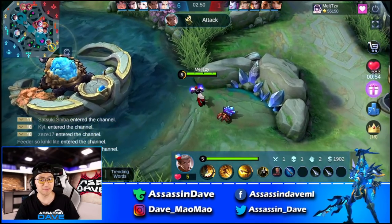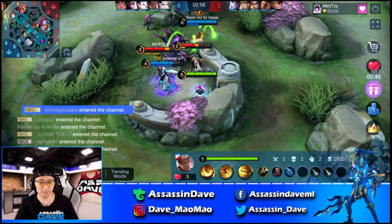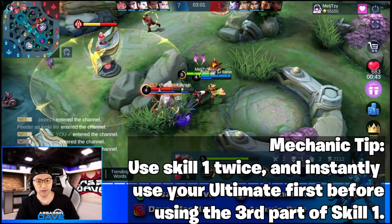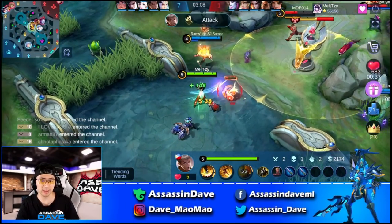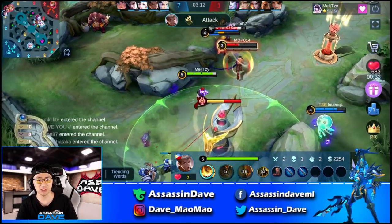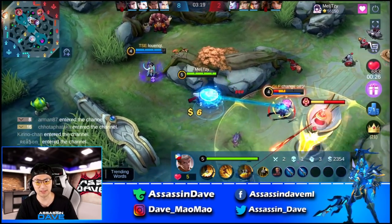He's gonna be taking the experience lane in this game. The team is rotating, so Chow instantly rotates to help the team. Very important because Chow's ultimate is really strong — double dashes with the ultimate and the knockup afterwards. That's another common thing you see top global Chow players do. They do not use all three dashes of skill one first. They actually use two parts of it, then use the ultimate, and then finish off with another knockup from the third part of skill one.